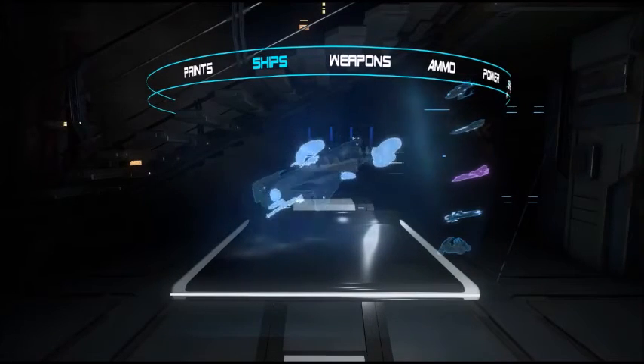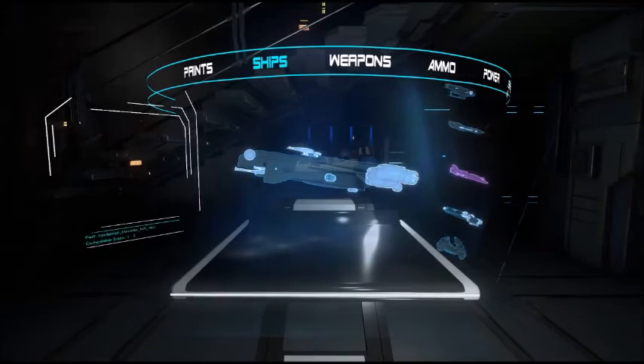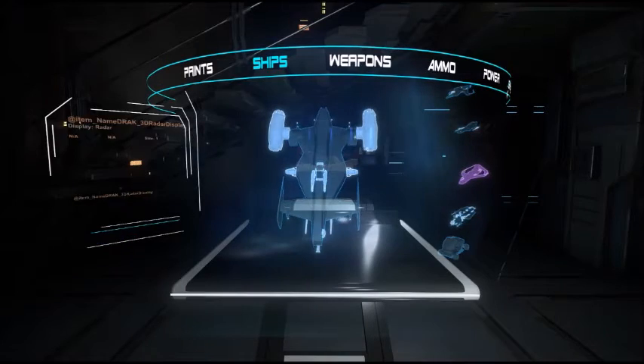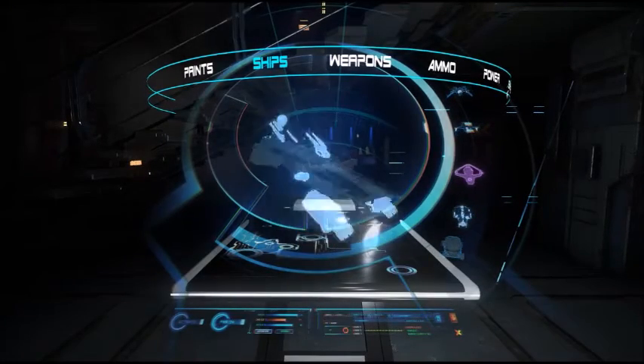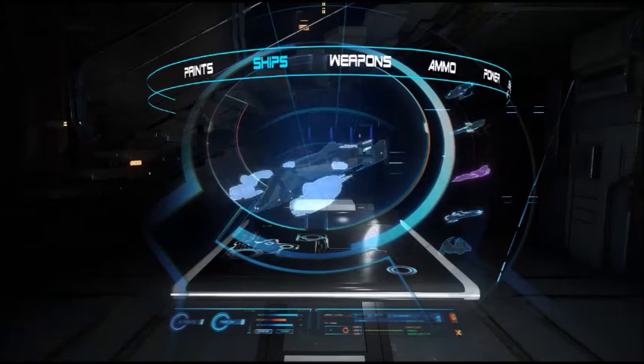Now we can see all the interactable parts in the Cutlass — everything from maneuvering thrusters to main thrusters to bigger maneuvering thrusters to guns, turrets, radar system, more guns, rockets, rocket plot holders, shields — everything you can think of. You can interact with it all here.